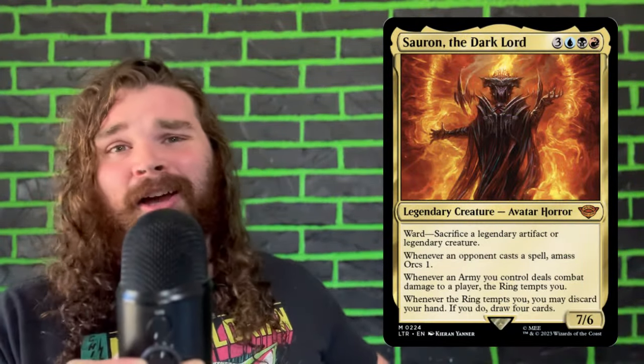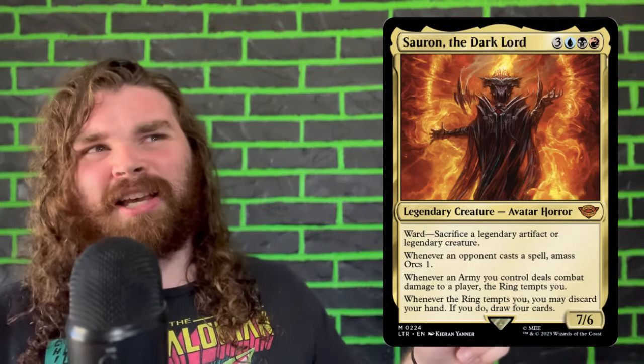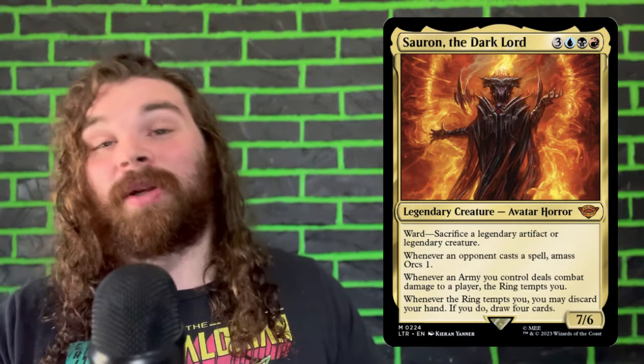Moving on to number 1, we have Sauron the Dark Lord — just because of how disgusting this guy is. He's got a lot of words on him, so let's break it down. First of all, he's six mana, but don't scoff at that — we are in Grixis, and that can be pretty easily obtained as soon as turn four. Additionally, this guy basically has hexproof. With the ward ability, they might as well just give this guy hexproof and call it a day.